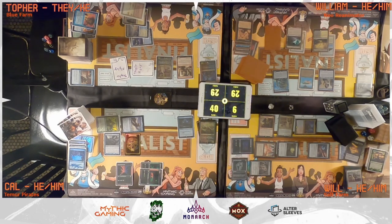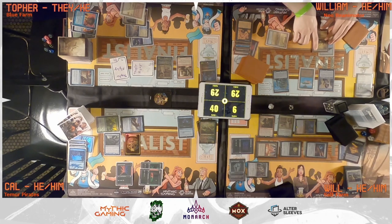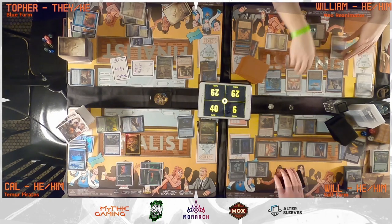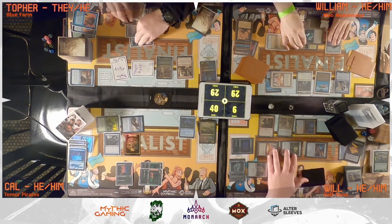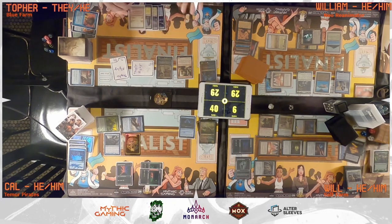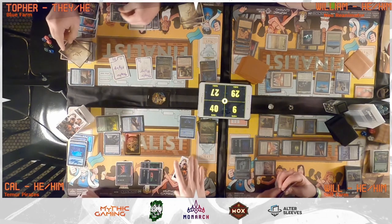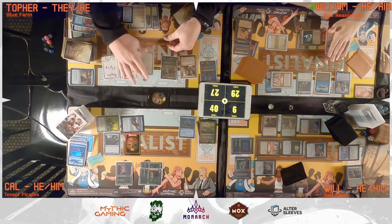William untaps, draws, taps one for Mana Vault without paying Rhystic Study, then taps two lands and Mana Vault to cast Kenrith, the Returned King, also not paying for Rhystic Study. William passes. On Topher's upkeep, he casts Vampiric Tutor without paying for Rhystic Study, puts the tutored card on top, and draws it. Topher moves to combat, creating a 1/1 Thopter with Loyal Apprentice.